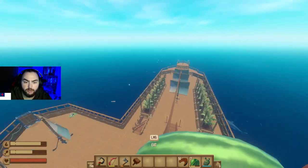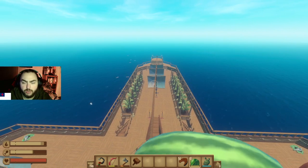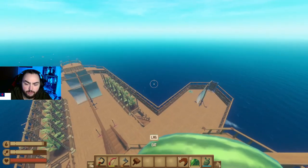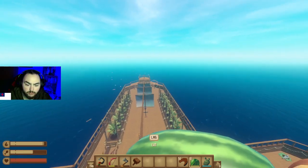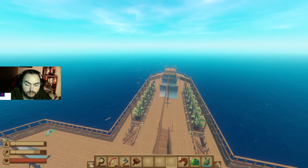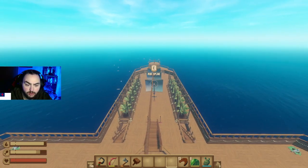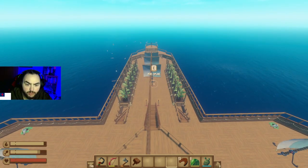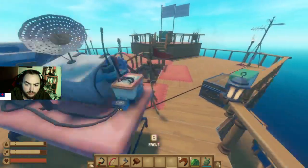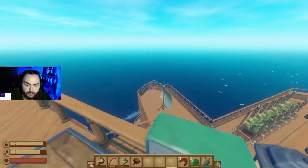I haven't looked up any information on the new stuff — I haven't watched anybody's gameplay or anything like that. So I don't know what to expect here. Expect the unexpected. The only thing I've heard about is something about an automatic or mechanical anchor, which would be nice so I don't have to run all the way down to weigh or drop the anchor.